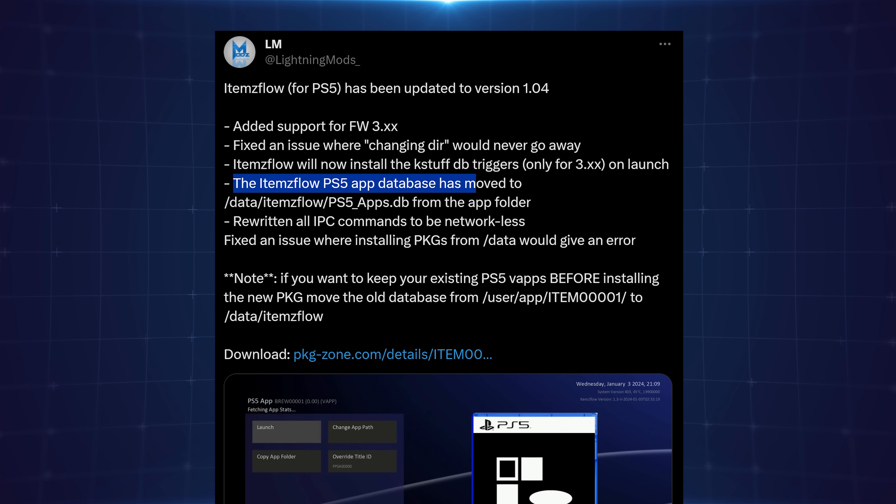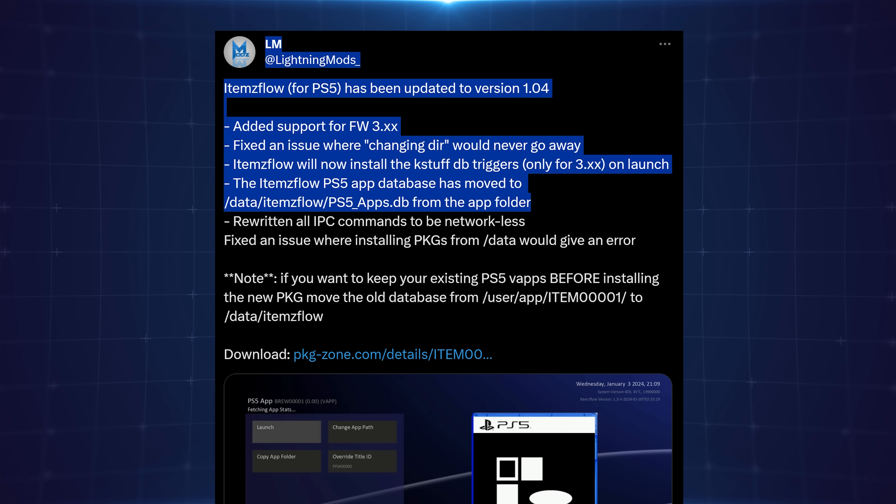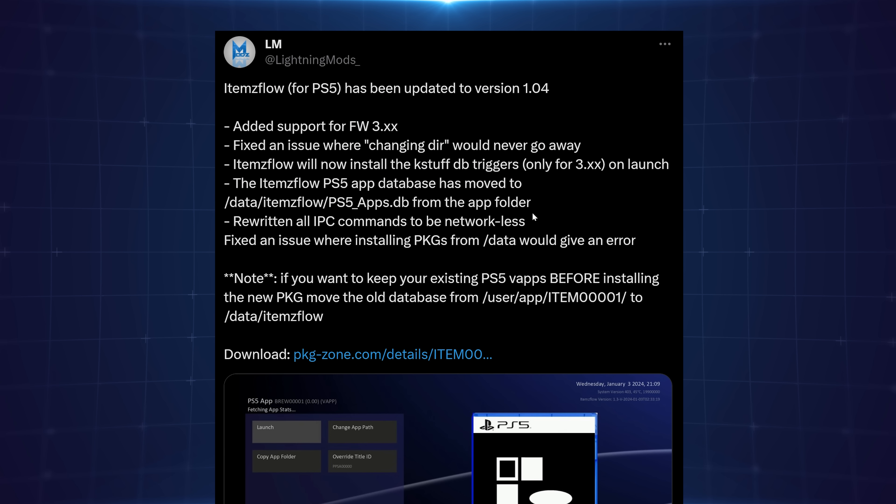Another significant change is that the items flow PS5 app database has been moved to the data/itemsflow/PS5_app_database folder from the app folder. Previously the database was inside the application folder at user/app/item0001, meaning you would lose your virtual apps if you deleted and reinstalled items flow. Now that it's in the data folder, it's separated from the app, so no matter how much you reinstall, the database stays intact.